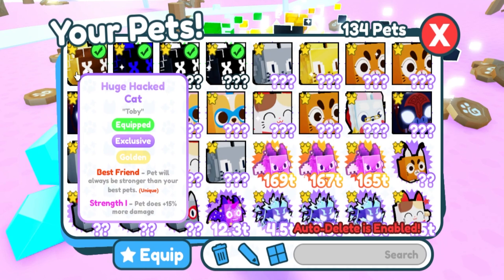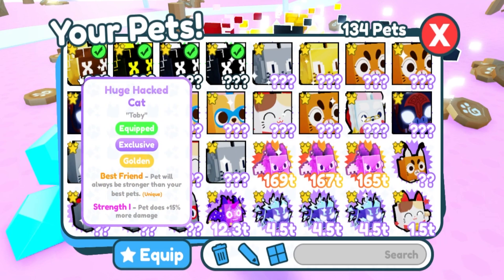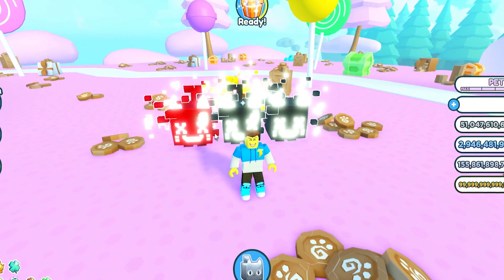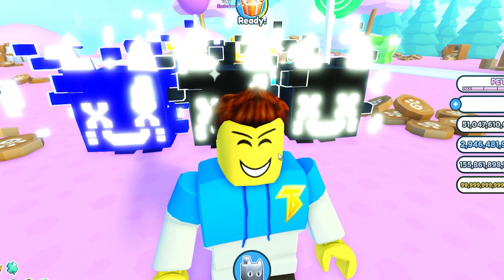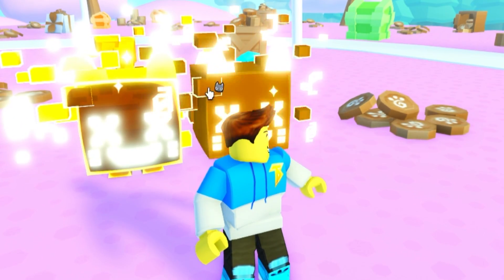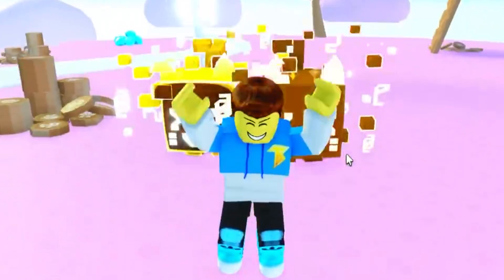You guys can see these all have Best Friend perks on them, and they all have Chest Breakers. These two have Chest Breaker, this one has Agility, and then this one has Strength. So these are very, very rare now because they were taken out of the game. Yes, there is a lot in the game, but at the same time you cannot hatch them anymore. So these are very, very valuable to me and they're just going to keep going up in value. And these two were actually given to me by Ali Skye, so big shout out to her for these two amazing gifts.